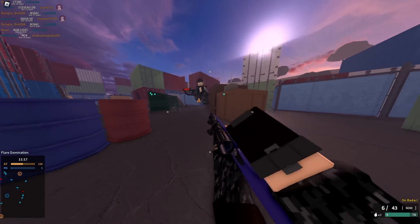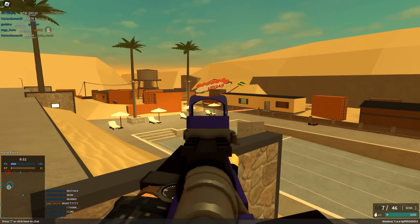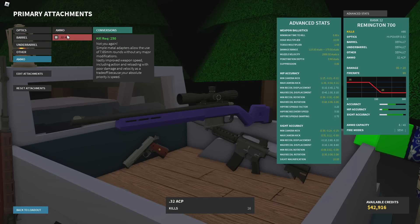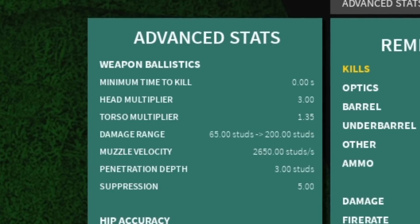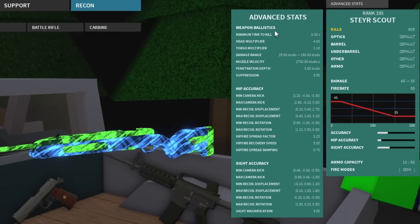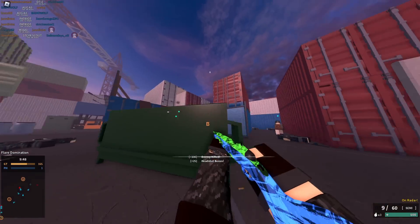They added a new conversion for it, and it basically allows you to play like this. That conversion would be the 32 ACP conversion, which nearly doubles your fire rate and creates a huge dent in your damage. There's a 10 times headshot multiplier — low damage, high headshot multiplier. This could only be reminiscent of one thing. They basically made a low-level StyerScout.